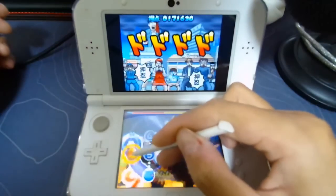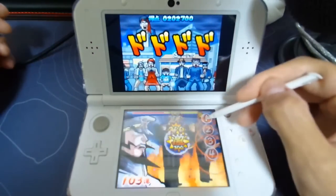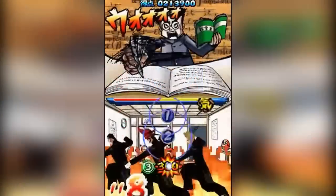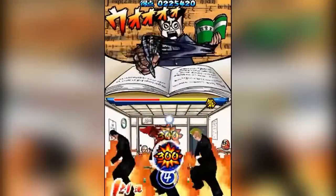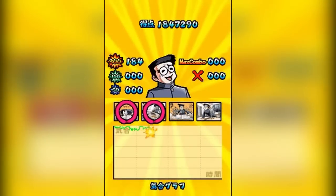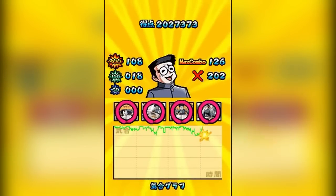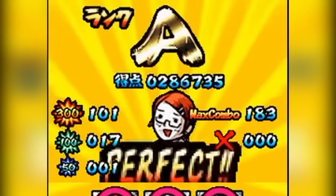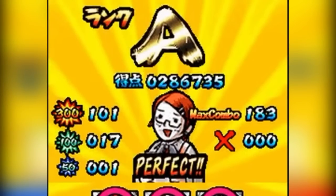Like most things in osu!, the origin of this strangeness is the game series that it emulates. osu! directly takes its grading system from the Ouendan and Elite Beat Agents series, where there is no such statistic for accuracy. You are only shown your totals of 300s, 100s, 50s, and misses that you got during a play, and the grade is assigned based on the ratio of these.